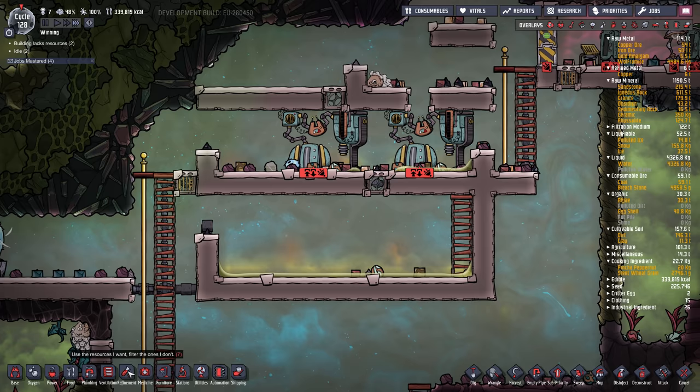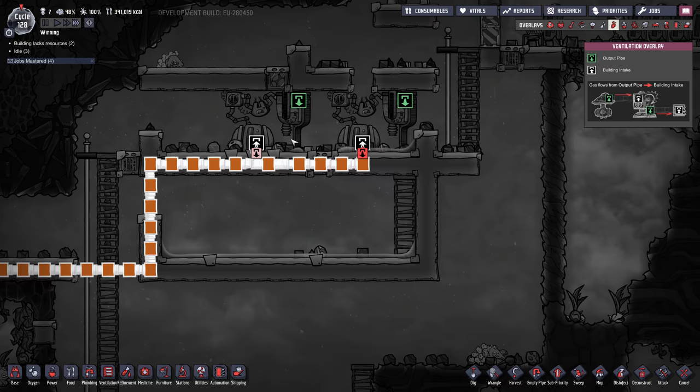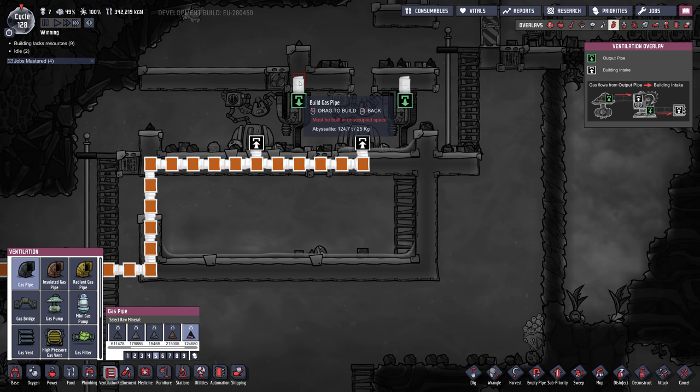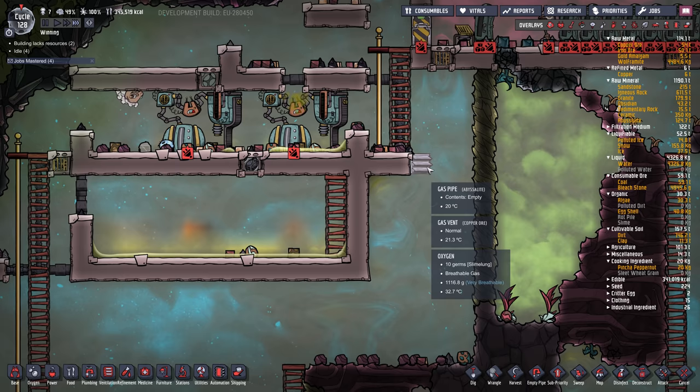Let's hook up that natural gas line — bring it up here, put it into the input of each generator. There's a gas output of CO2, so we'll make a line for that as well. I like to leave a little bit of space so you could run a pipe along here, but I go up a little bit just so it has some buffering room. For now I'm just going to dump the CO2 gas out right here — it'll collect and sink to the bottom.